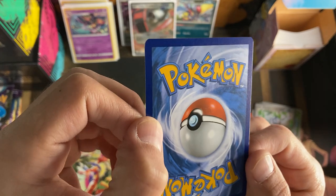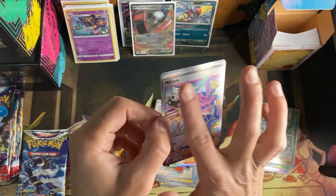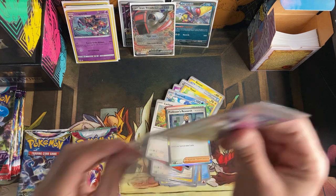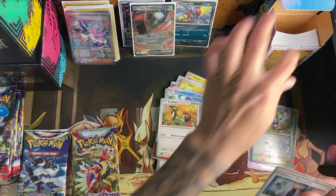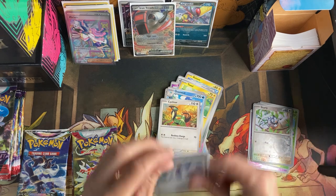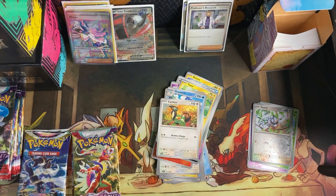Sorry to hold it up, but this is so awesome and it's so hard to even look at the edges and corners because this holo pattern is bananas — this thing is insane. This holo pattern is one of my favorites by far for sure. We are going to put this in a penny sleeve and set it off to the side. We will be grading that — probably one of the bigger hits I've gotten since opening newer sets.